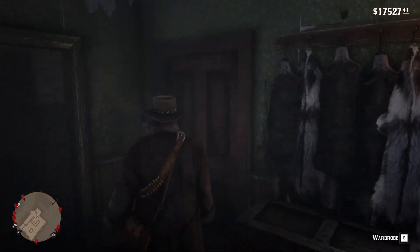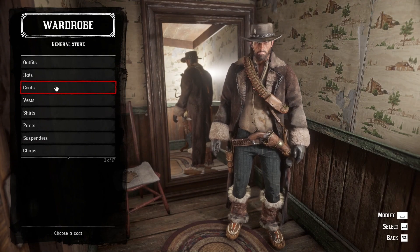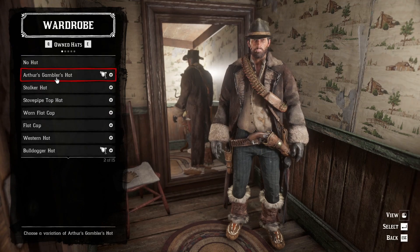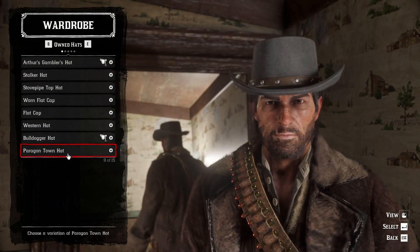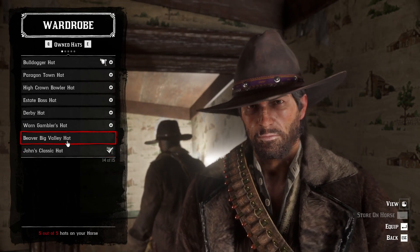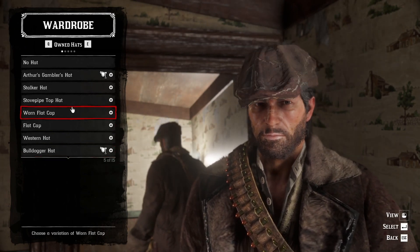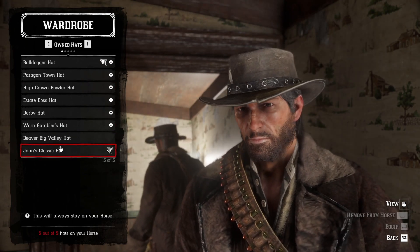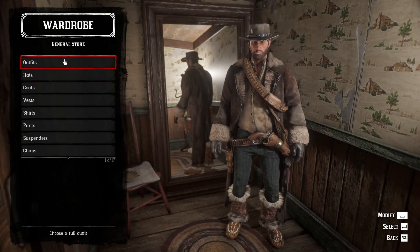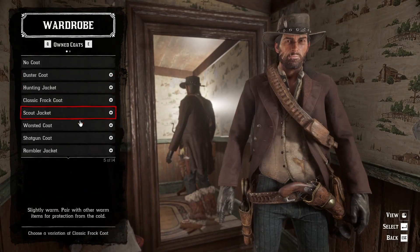You're going to have to do some hunting to make it look like this. For the hat, you can basically do any hat you want. The Gambler's Hat is nice, the Big Valley Hat is good too, but I like John's classic hat the best.